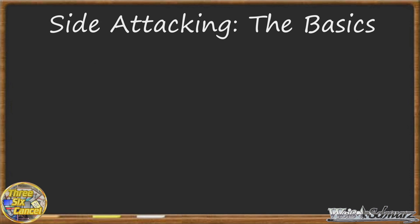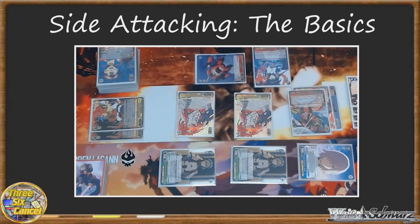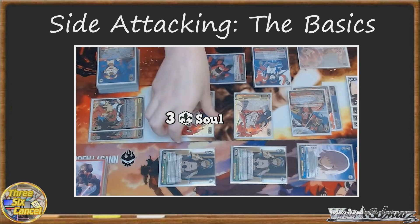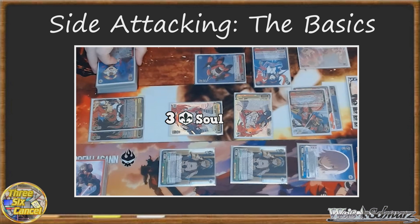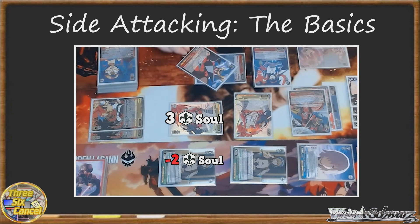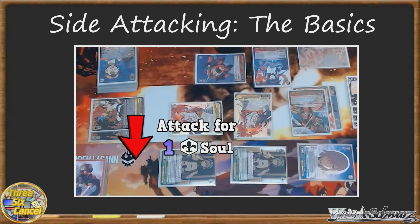When you declare a side attack, whatever soul your character is carrying at the time of damage will be decreased by the level of the character they're side attacking around. For example, let's say I'm attacking with Yoko here. She has 2 soul, and I've got a 1k1 climax in my climax zone. So right now she has 3 soul, and I declare a side attack against this level 2 character. Yoko's soul will be decreased by 2, so her 3 soul is decreased to 1 soul. If I trigger an additional soul, this will increase to 2 soul.